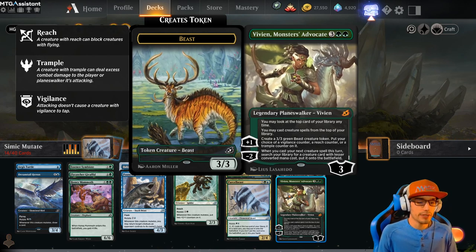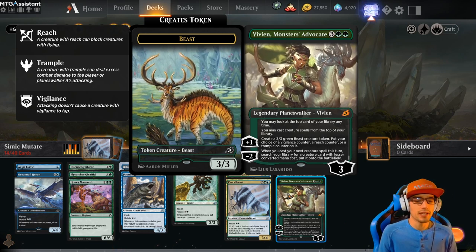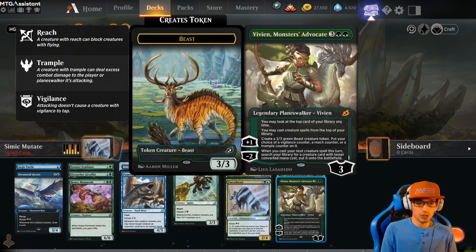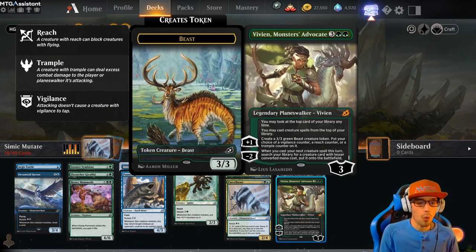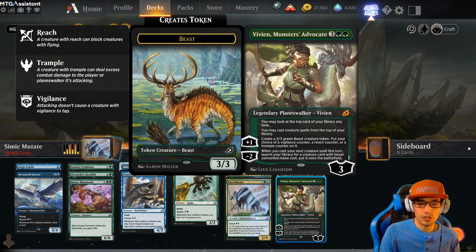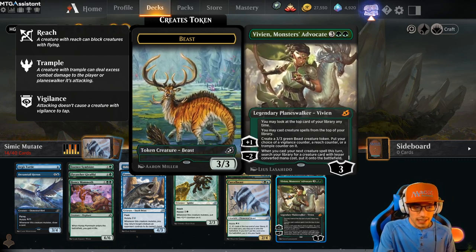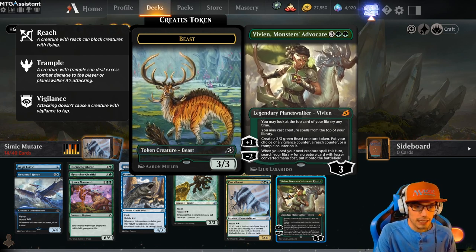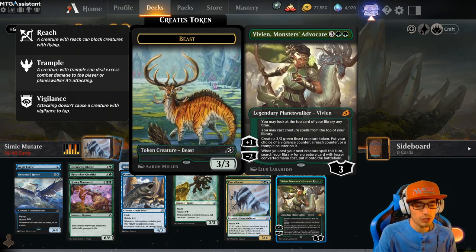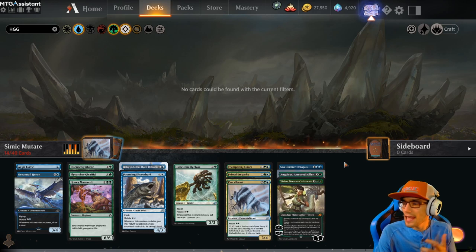Vivien, Monster's Advocate for 5 comes into the battlefield with only 3 loyalty. She has 2 static abilities: you may look at the top card of your library anytime, and you may cast creature spells from the top of your library. Plus 1: create a 3-3 beast creature token with your choice of Vigilance, Reach, or Trample. Minus 2: when you cast your next creature spell this turn, search your library for a creature card with lesser converted mana cost and put it into the battlefield. I think just making the 3-3s consistently is going to be really, really good in this deck. If you do get Vivien, this might be one of the decks you build around.